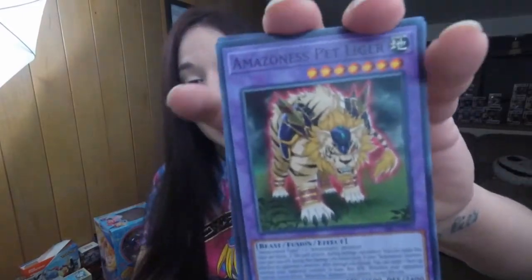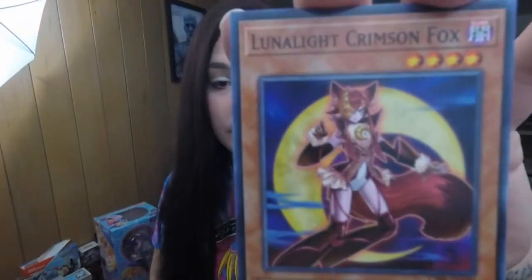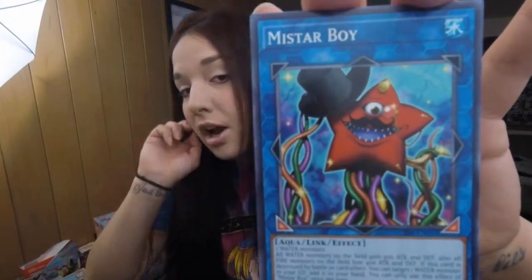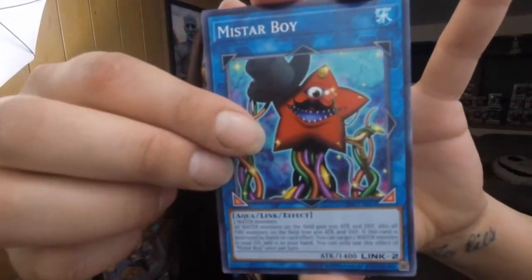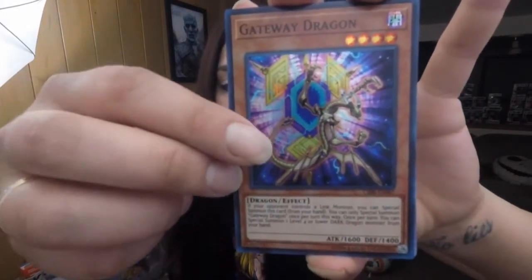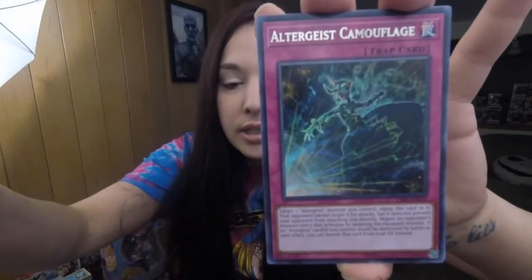Third and last pack. We got another Amazonist Pet Liger. Lunalight Crimson Fox. The My Star Boy. And hopefully we got a Gateway Dragon — okay, not bad. And Altergeist Camouflage. Soldier Dragons, Leng Ling, and Vendred Striges. Altergeist Conquiri.